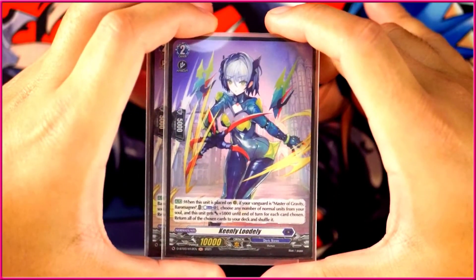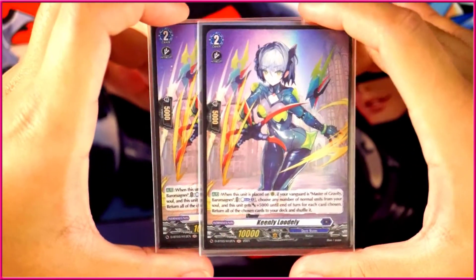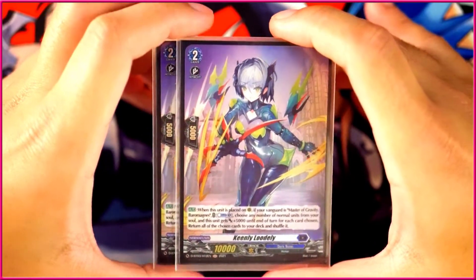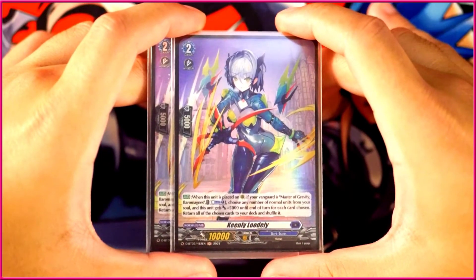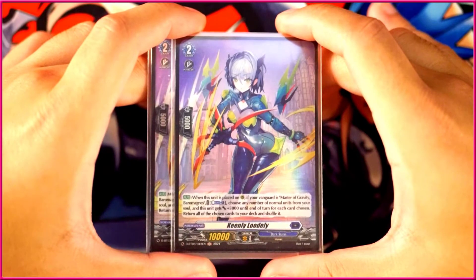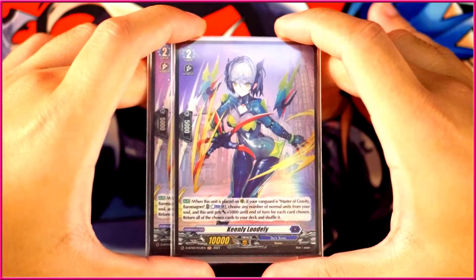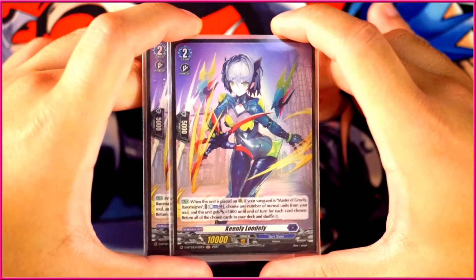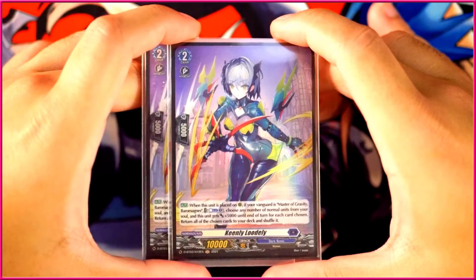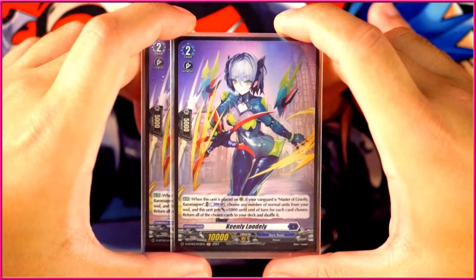The last grade two is Keenly Ludley — a must-have because without her we deck out and die. We play two; some people play three, I think that's too many, some play one which is living dangerously. On place, if Barrel Magus is your vanguard, counterblast one, choose any number of normal units from your soul, put them back into your deck, and she gets 5k at end of turn for each card you put back. It's an emergency button when running low on deck during a long game. She can also be a huge finisher — if you put 15 cards back, she becomes a massive 90-something-k rear guard.